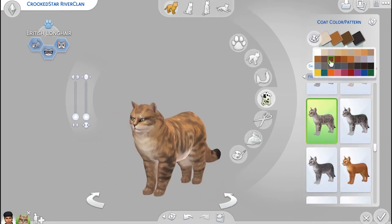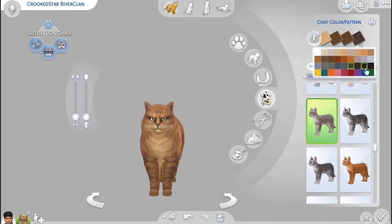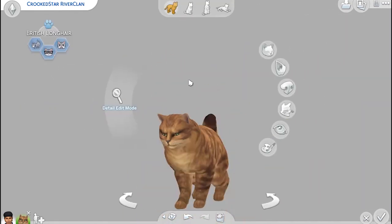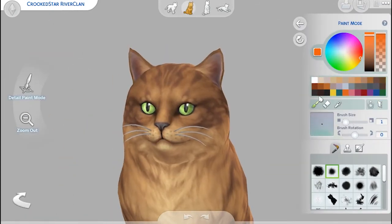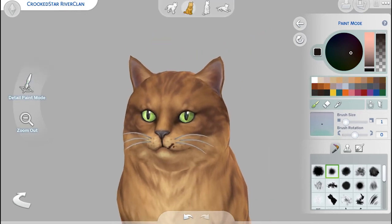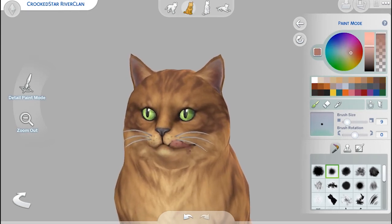Crookedstar was actually not too difficult to come up with — it was just hard finding the right shade of brown to match his coloring. His crooked muzzle was the main challenge, since I couldn't find any custom content that would simulate that disfigurement on his face. I tested a few different things and eventually went with some basic scarring, and then I found these really cool fangs that kind of helped make it look like his teeth were a little out of whack — not exactly perfect, but the best I could do.